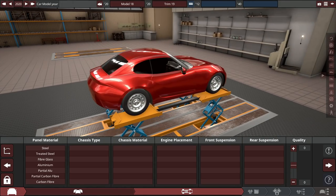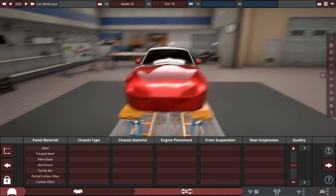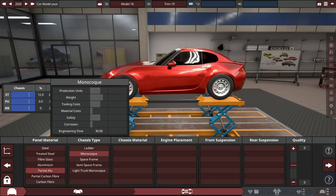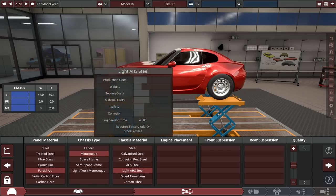It's going to be a cheap, lightweight, decent power, front engine, rear-wheel drive sports car. First things first — partial aluminum panel material. We want to keep the cost down but also keep it quite light. Monocoque chassis like every modern car.